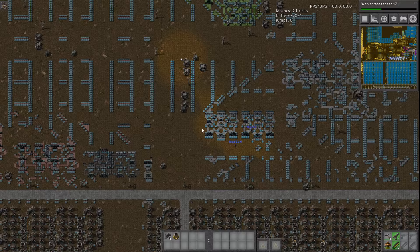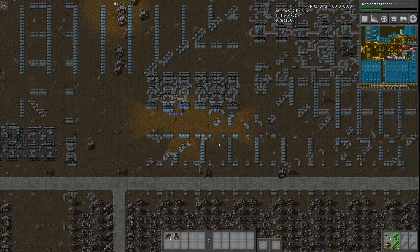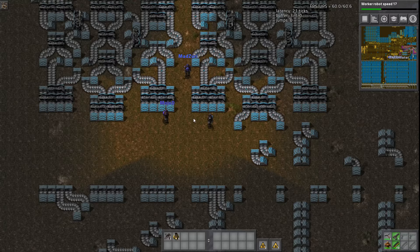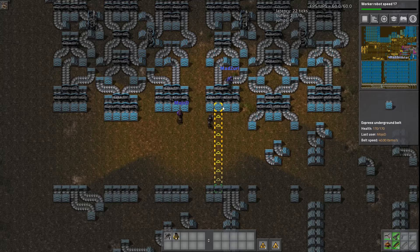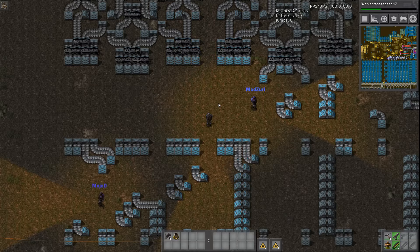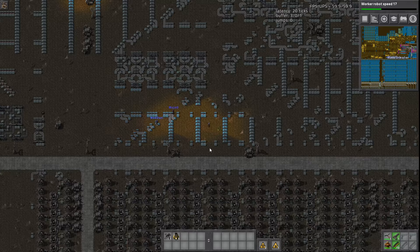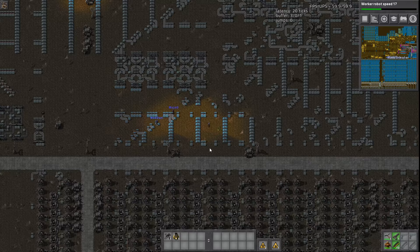Each of these shufflers is for the green circuits — one for each green circuit build. Originally it was attempted without them, but at least a little something was needed to overcome irregularities in drain. Pro tip: if you can avoid building shufflers or balancers at all, do so — they are absolute UPS killers. Ideally there'd be none at all. Some of these belt wiggles may be inefficiencies from when the base has changed and things became redundant.